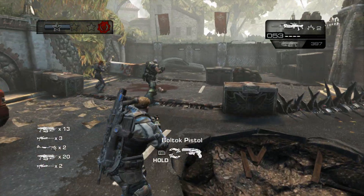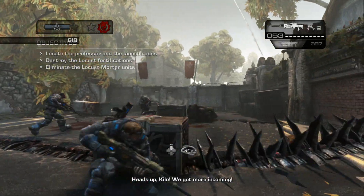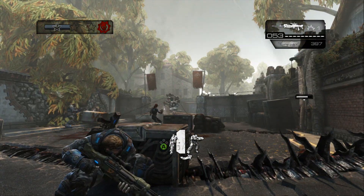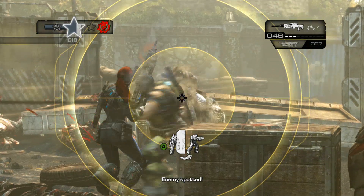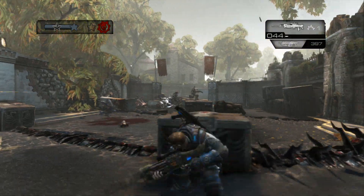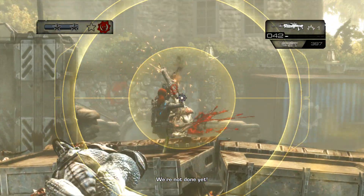You're going to go on and hopefully net yourself the next checkpoint. Once you get this checkpoint, you're going to have a few blood mounds come busting through the walls. If you have any grenades, feel free to use them liberally right here — maybe stick a few of them and take them out. Once you take out that, you'll be able to hop over that downed barrier and advance into the next area.